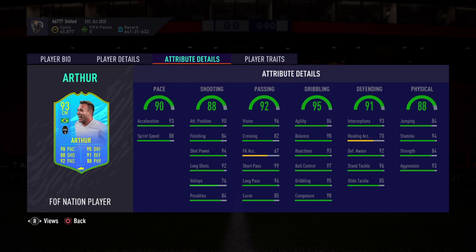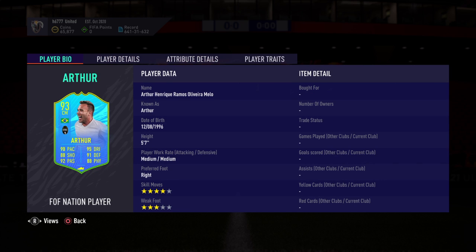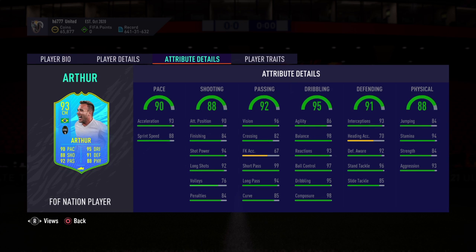Welcome back for some more FIFA 21 Ultimate Team. I'm back again with another SBC solution — a 93-rated Arthur center mid card with medium/medium work rates, four star skill moves, three star weak foot. The attributes are just insane right across the board: pace 90, finishing's good, passing's excellent, and defending as well.